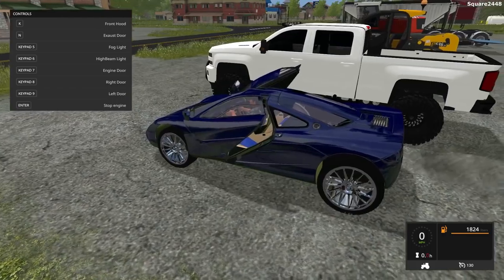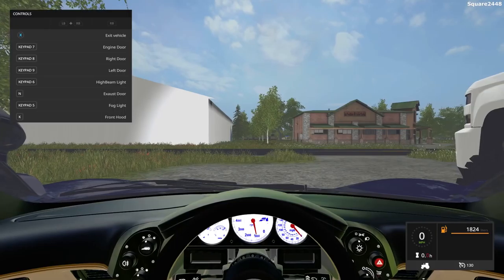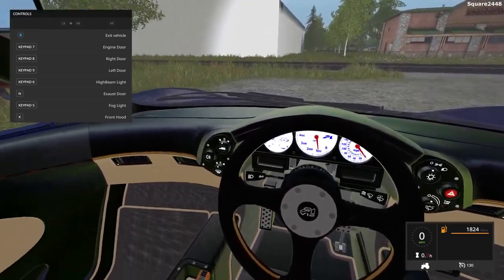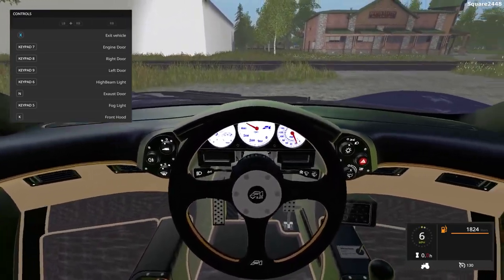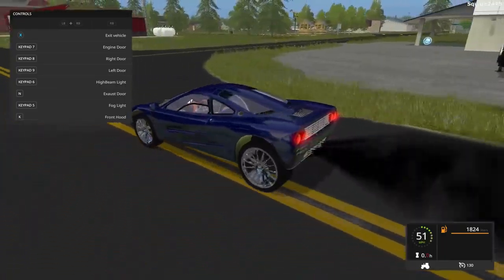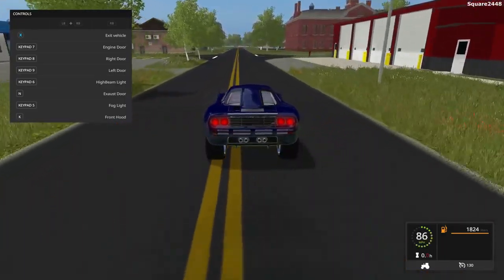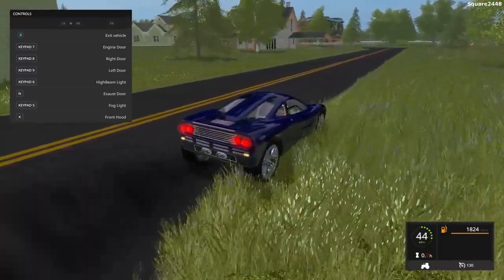8 and 9 on the numpad will open up the two doors. And once you hop on the inside view, you guys can see you do sit in the center, and there is a seat on either side of you. Working gauges, working mirrors, and working steering wheel. Now, this is one pretty fast vehicle — we are going upwards of 100 miles per hour, and this is one very cool vehicle.